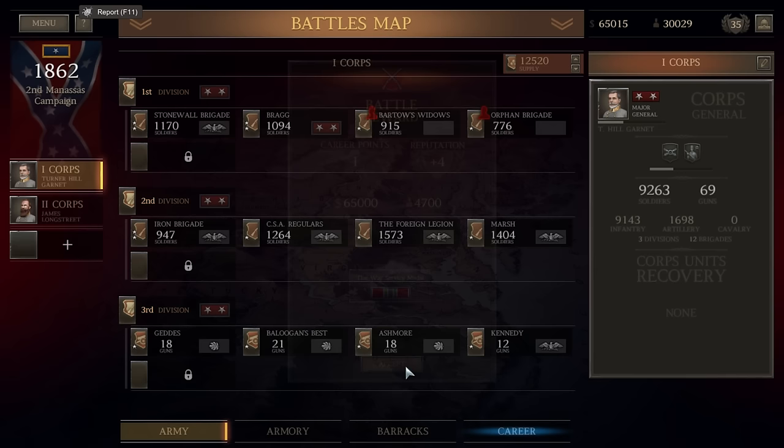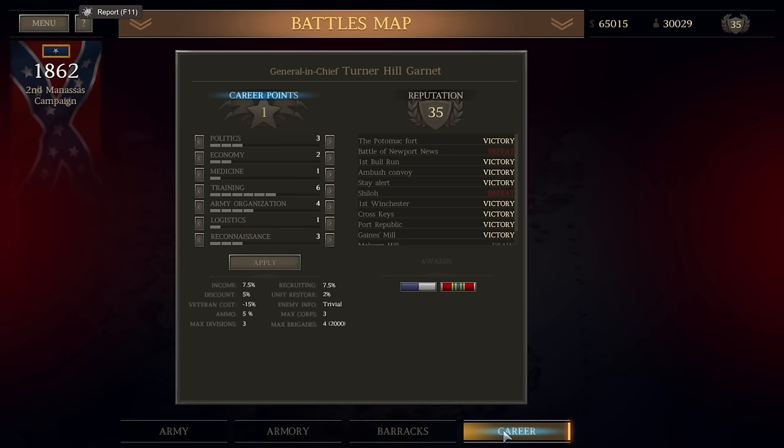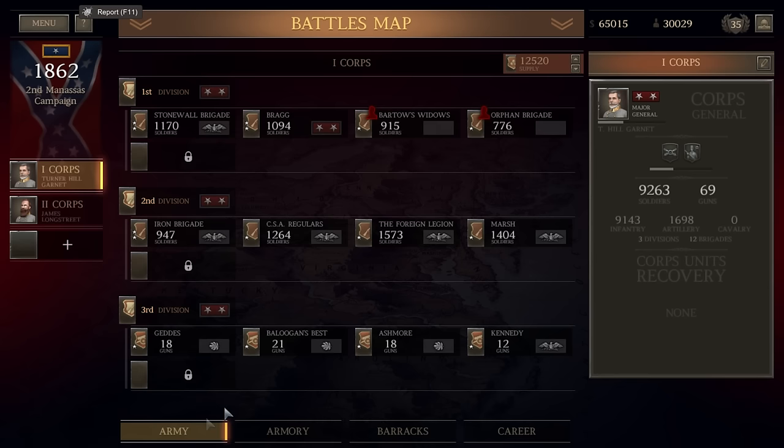Our fame is growing. We could use this to get some weapons, but I like seeing my prestige go up — that's the objective. I think I'm going to do medicine because we keep losing all these casualties — if we can get casualties healed, that will be very helpful. So I'm going to use the career point on medicine. Our victory list is growing. Two generals are wounded. Let's go back to the army.